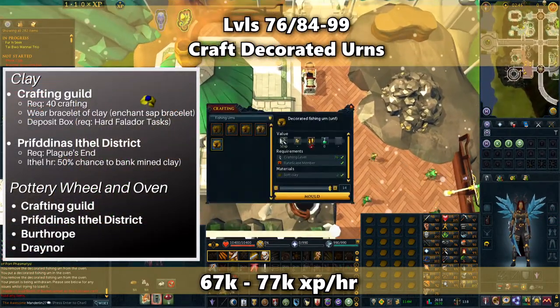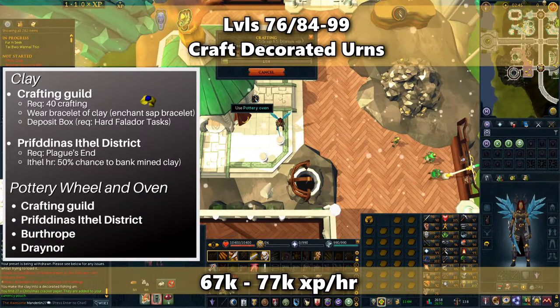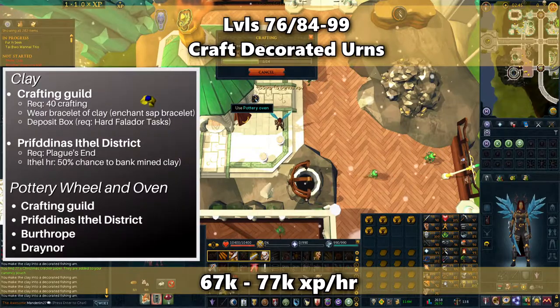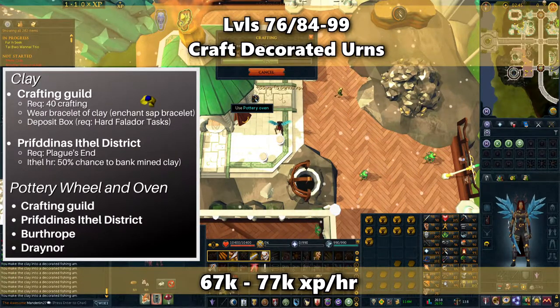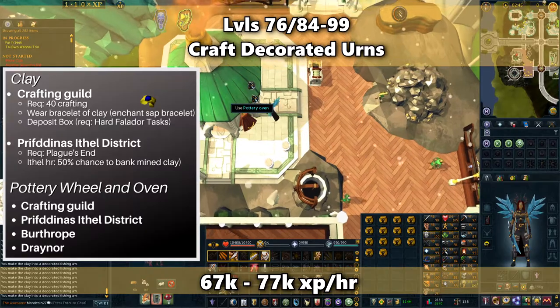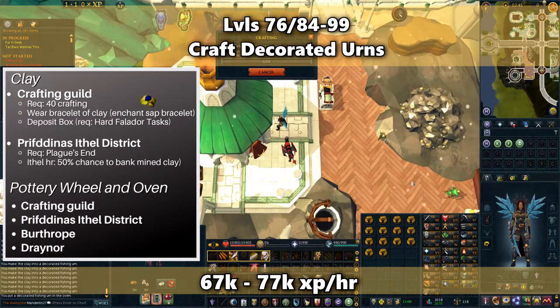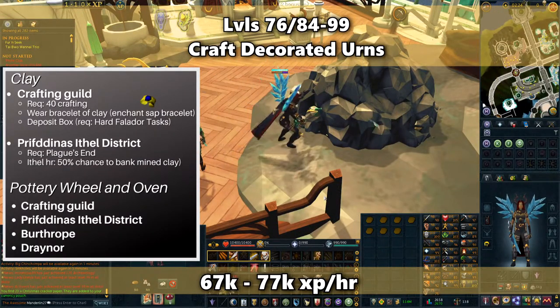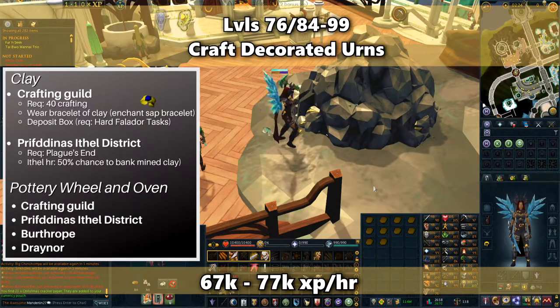From levels 84 to 99, you can craft urns as another alternative method. There are different tier urns you can make, but from crafting the decorated urns you can make 67,000 to 77,000 XP an hour. The XP rate is not as good as gem cutting, but the urns are useful items you'll want to use in the future to help train other skills. You'll need soft clay to make them, which can be mined from the Ithell district in Prif or at crafting guilds while wearing a bracelet of clay. You can craft and fire urns in these locations as well.